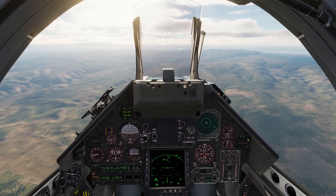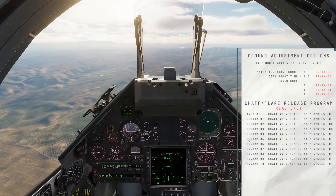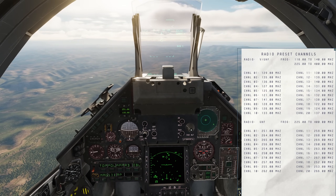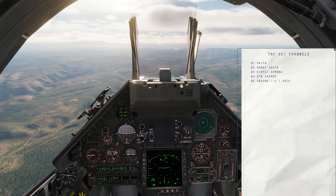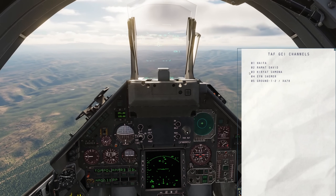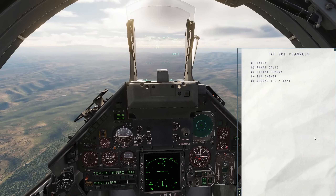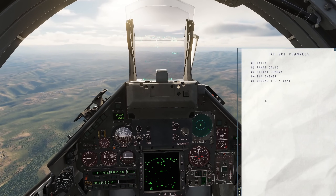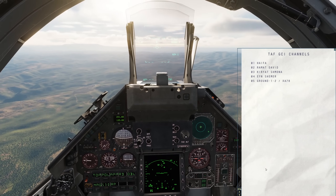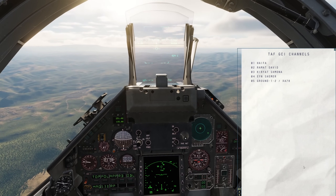We'll start by opening our kneeboard with Right Shift and K, and using either the square brackets or the arrows at the bottom of our kneeboard, we'll cycle over to the TAF GCI Channels page. This page is automatically generated by the mission, and it will list the 20 closest stations capable of providing TAF GCI guidance within the range of our start location.